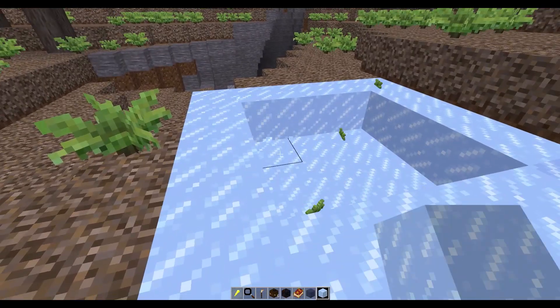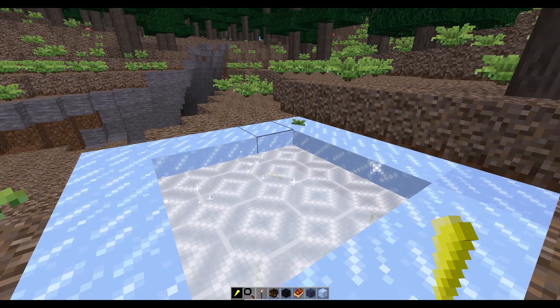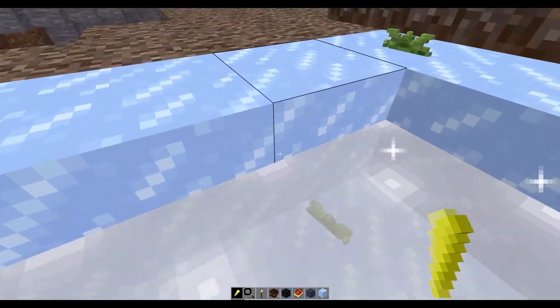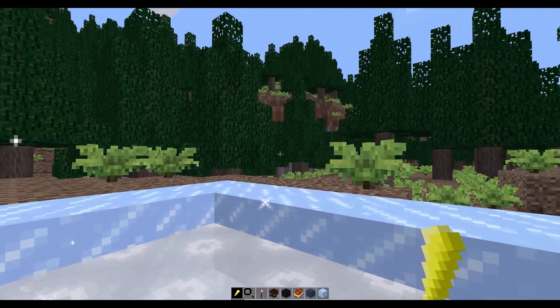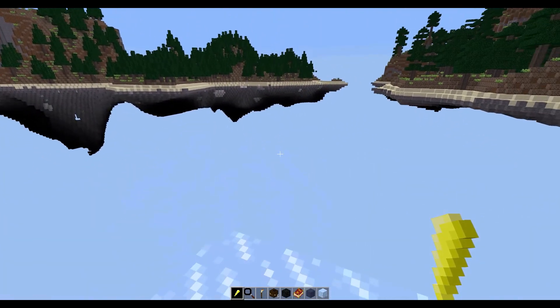I should probably change this to be made of something other than ice. I just chose ice because it's a nice blue to go with being a sky portal, but in some mods the ice melts, which is probably not great.